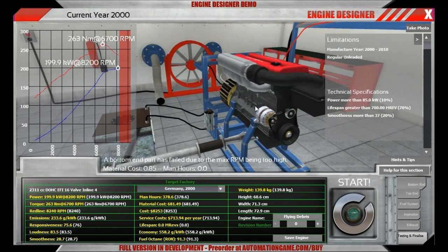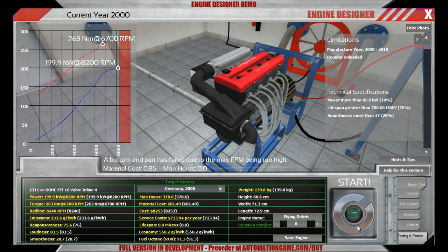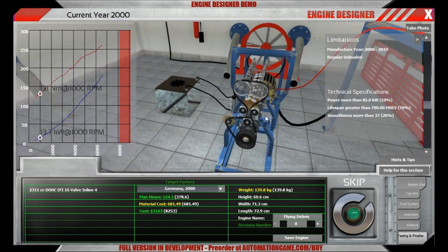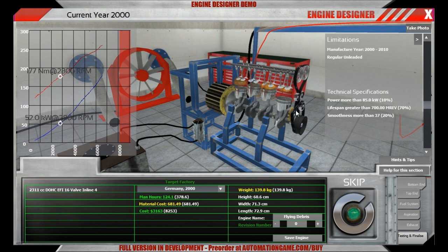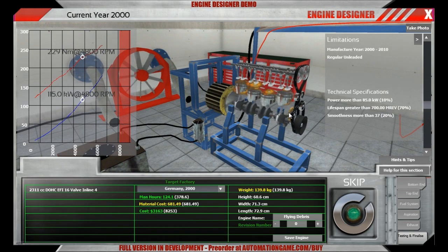As normal for the tutorial scenarios, you start out with a pre-built engine which has some kind of problem. And in this case, as you might guess from the title of this tutorial mission, it has reliability issues. So let's see what happens.